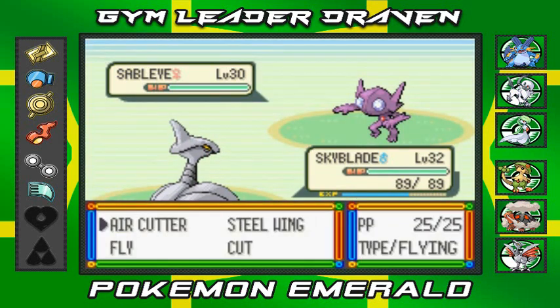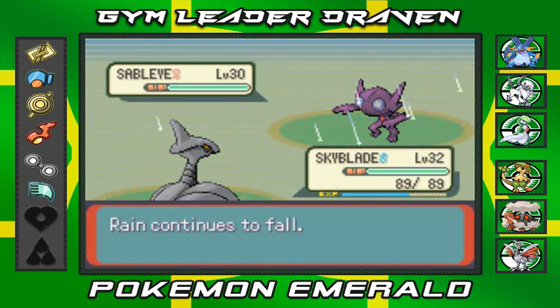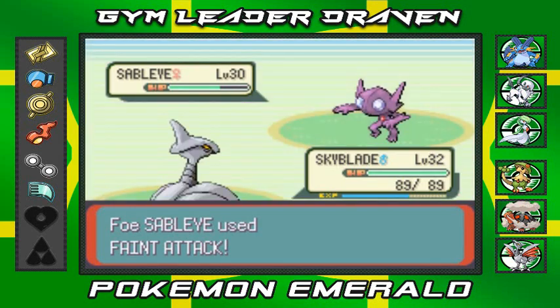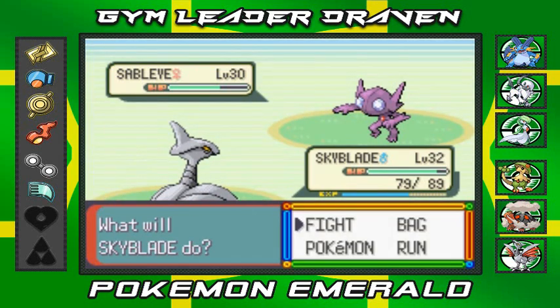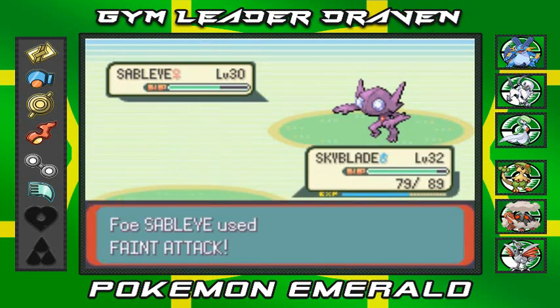Let's go with Air Cutter right here, but of course Sableye has to be tricky. Air Cutter again for the win. Sableye uses Faint Attack, which takes a nice chunk - 20 HP. Let's try the Fly attack and this guy uses Faint Attack but it misses because you're flying!